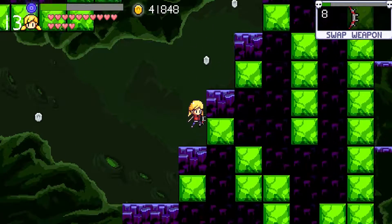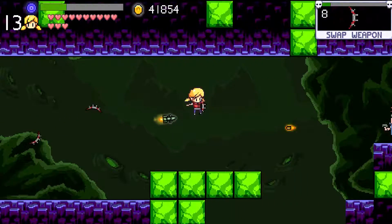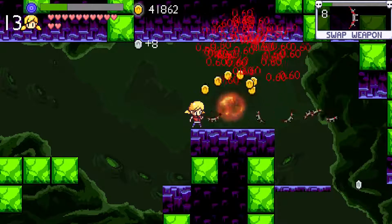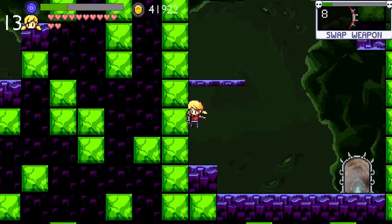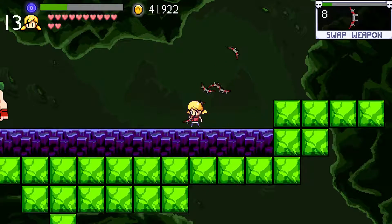Just some careful platforming over instant death spikes. Do these rockets actually follow you slightly? If that's the case, they're basically a fusion between the Smokies and the skeletons. I'm obligated to go to the left because of the chance of treasure, of course.